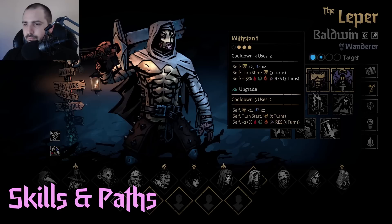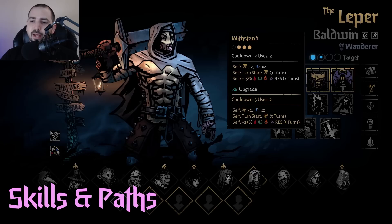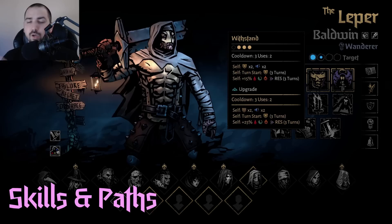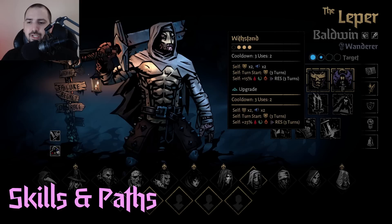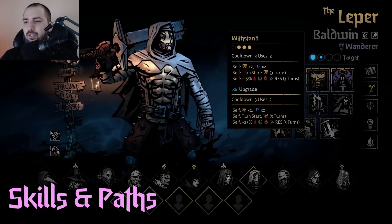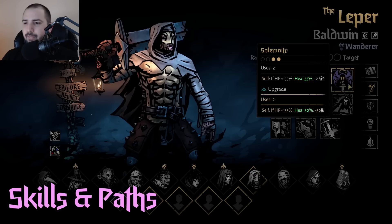Withstand is a very good tanking move. His base resists are really bad, so this kind of helps with that. It gives him block each turn while starting him with some extra block and then it gives him taunt. This is really good for a variety of situations because he gets almost every resist — dot resist, move resist — making it usable in pretty much any area. Even if you're on Tempest, this is still a decent move just in case you need to tank up.